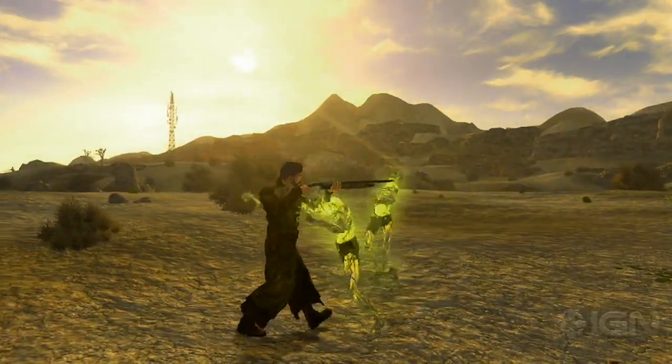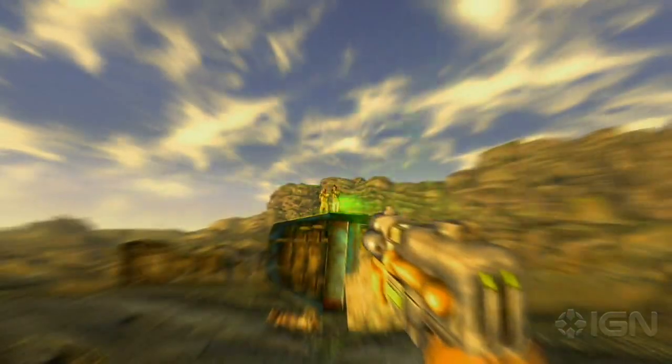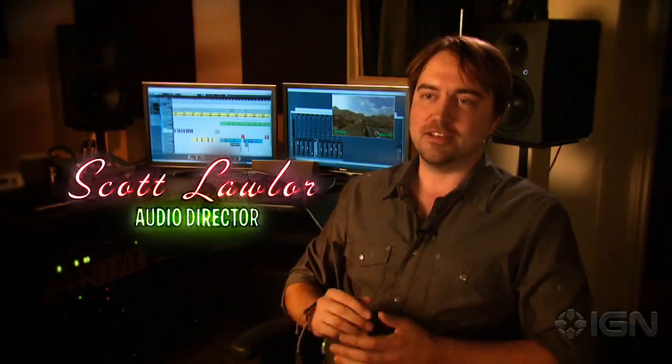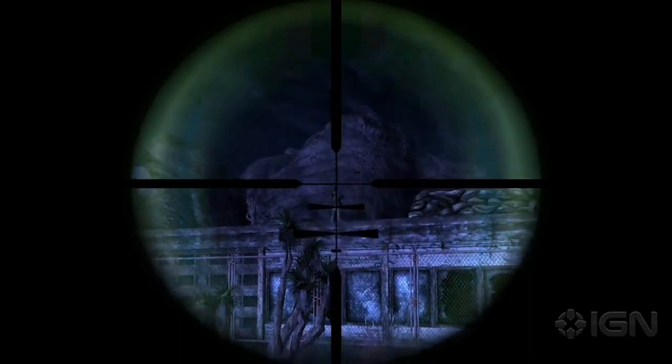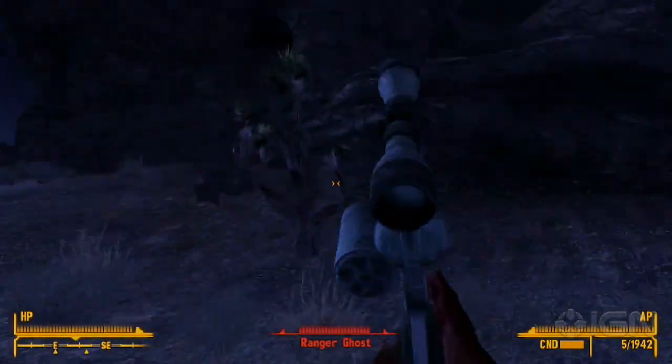Our audio designers have put a lot of effort into changing the sound. Part of it is because our environments are so open and there's so much desert involved — they wanted to make sure they had distant sounds and close sounds. We took the Fallout 3 weapon assets and repurposed them so that they sound more like they're in the environment of Fallout: New Vegas. You hear the rapport of the sound bouncing off different spaces, in the mountains and the back mountain and all that.